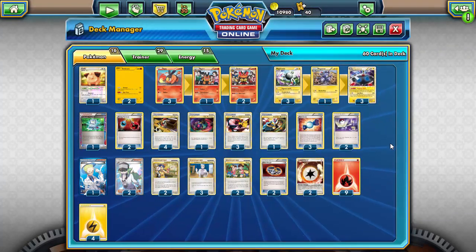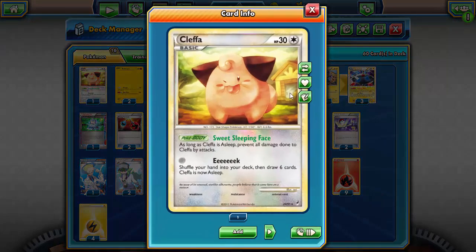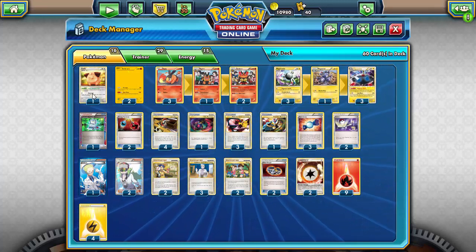The obvious combination with Emboar is using Inferno Fandango to throw a bunch of fire energy onto your field, then Lost Burn to take big knockouts. Running one Cleffa because this deck is very clunky — running around two Stage 2s takes a while to set up. Cleffa not only gives you a new hand when you attack, it can also stall with Sweet Sleeping Face if it stays asleep. Running only one Cleffa since you don't always need it and don't want to clog things up.